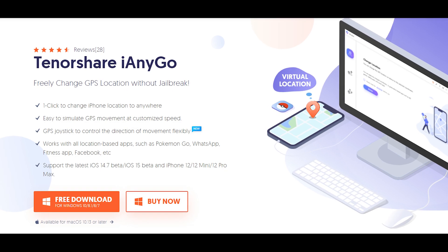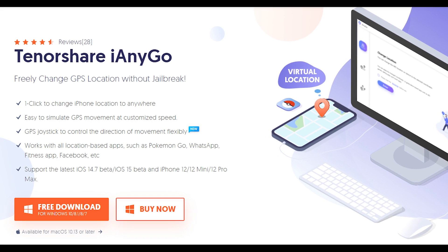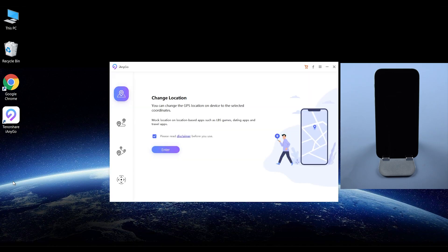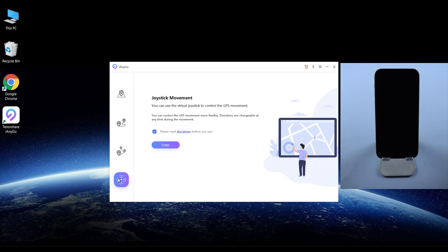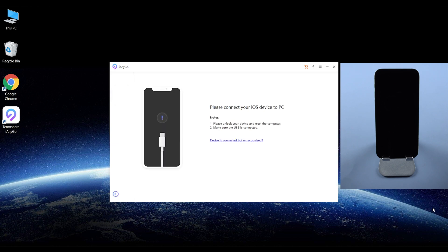First, download and install iIndigo on your computer. I have put the free download link in the description. Then you will see four functions here, and this time we just choose the first function — change location — and click enter. We need to connect the iPhone with a USB cable.